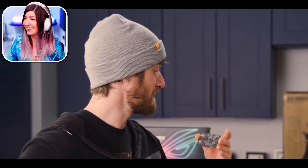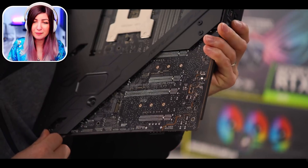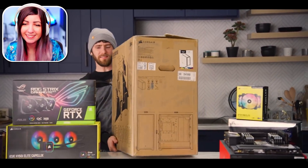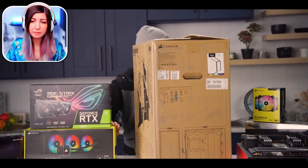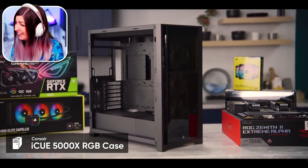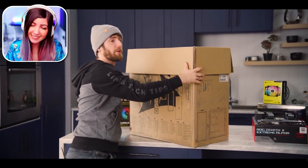We shouldn't have to get a new computer for a very long time, DJ. They wanted more capacity and now they have it — they could put up to another three drives in there. The board even has an M.2 on the back. Wait, the case is different, but did they base this machine on our editing rigs? I just wanted to embarrass you and make theirs better. Well, I'm okay with theirs being better. The 5000X from Corsair — if this case had been out when we standardized our builds, I think we might've gone with this one.